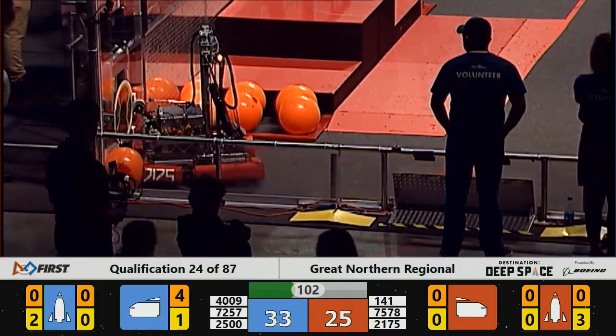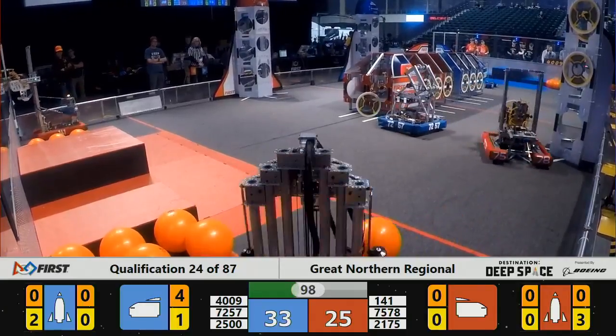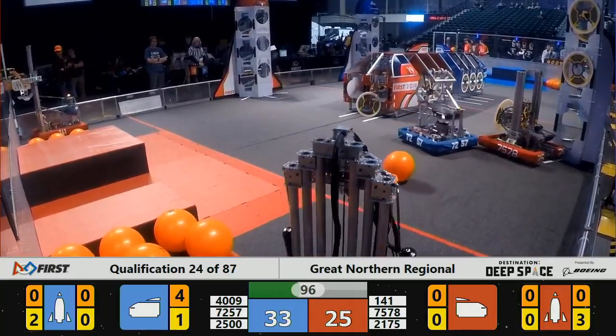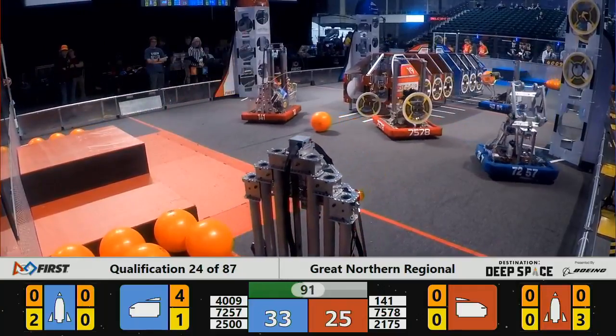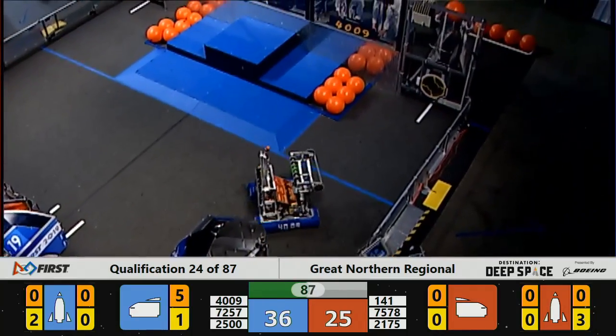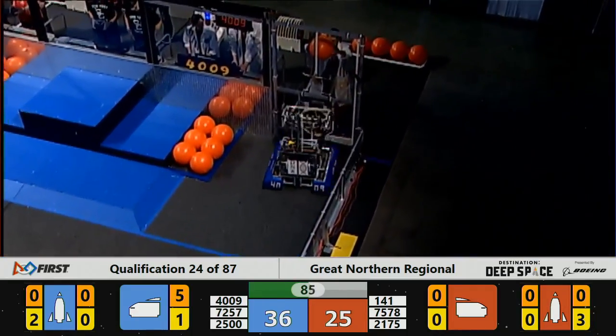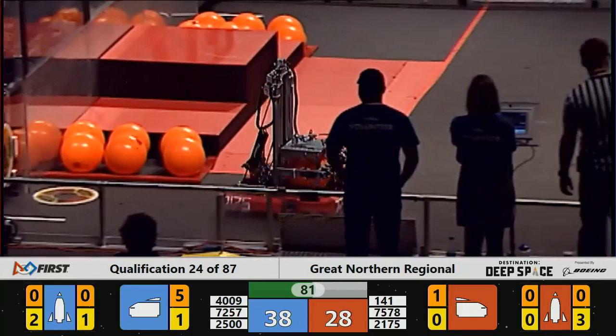2500 places a hatch panel on the Blue Lions' rocket. A little over a minute and a half left in the match. Blue Lions leads 33 to 25. There's still plenty of time left to change the score. 141 Wobot lining up, scoring a piece of cargo in the Red Alliance's cargo ship.